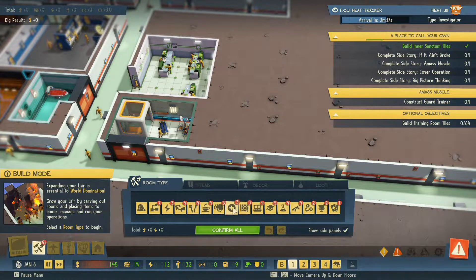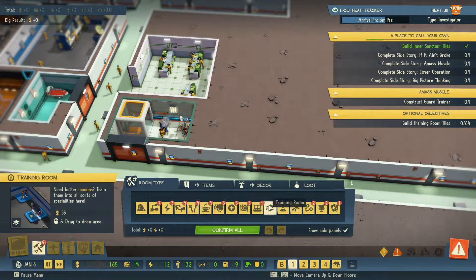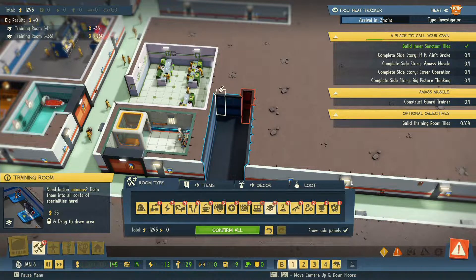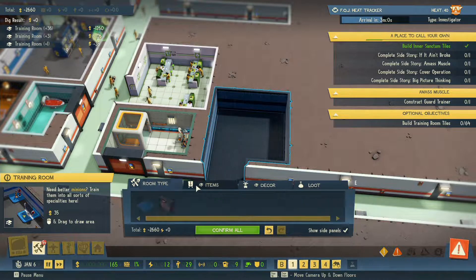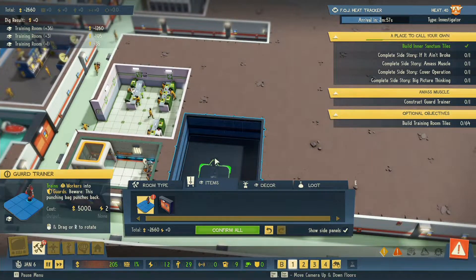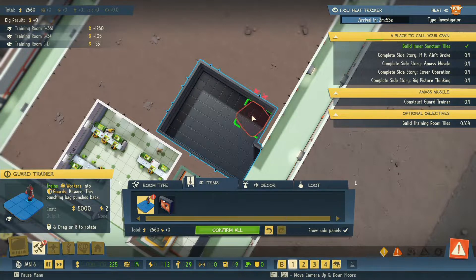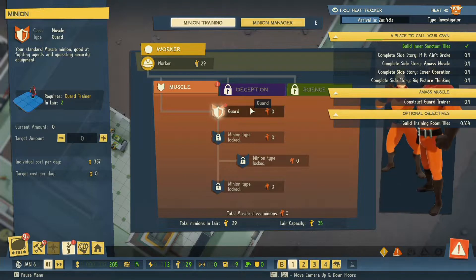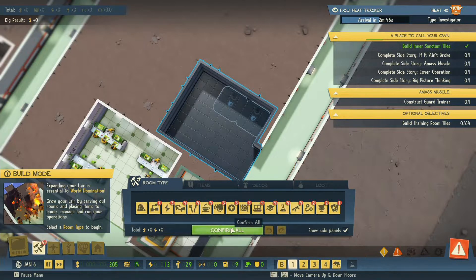We have now can create a training room. Let's keep it a relative size to start with, and there's the guard trainer - we'll put two of them there. Now if we go to here you can see the option where we can say guards - how many we want - and they cost a certain amount of money, cost per day. So we're going to get 10, which also means we'll be able to defend our base a lot easier.